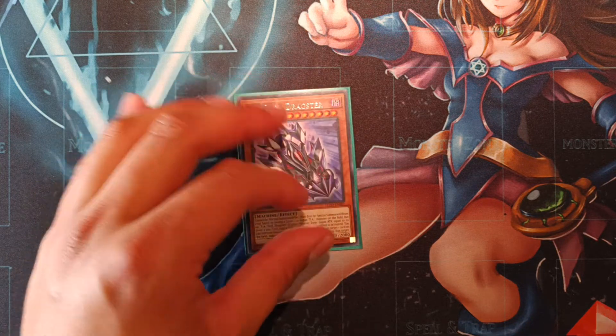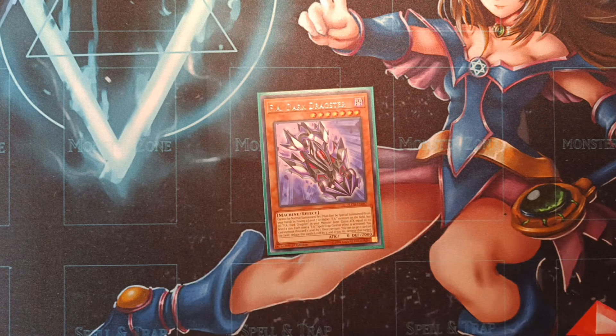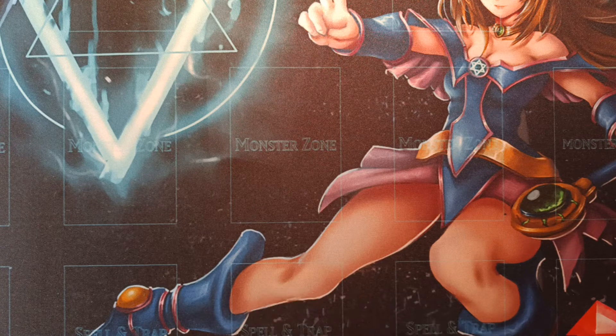Then we follow up with one copy of FA Dark Dragster. You just play one of this — you don't really need multiple. You search it when you need it. He can special summon himself if you control an FA at level seven or higher, and he can target any card on the field, reduce his level by three to destroy that card. Pretty cool overall, but just one copy is all you need. That wraps up the main deck FA monster lineup.